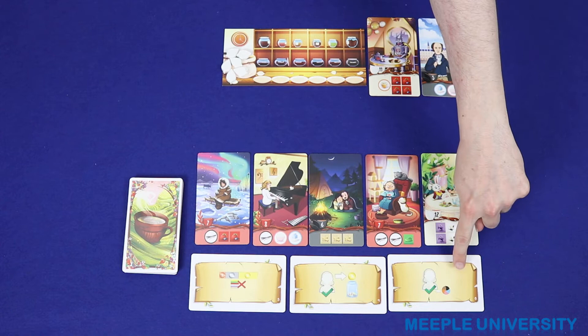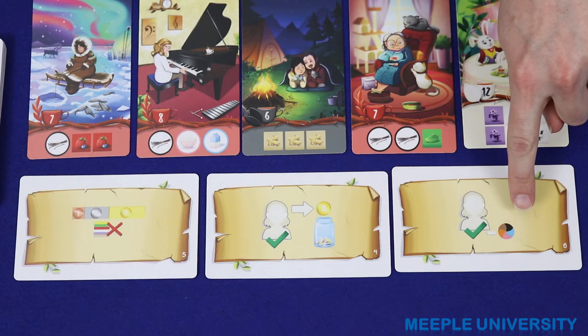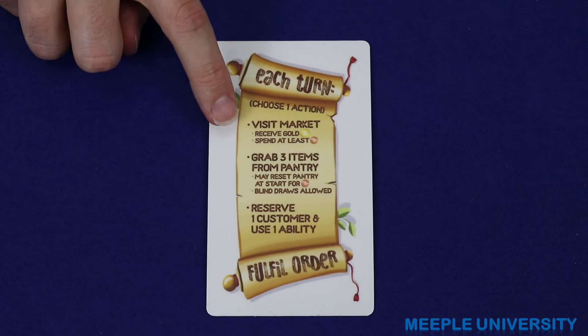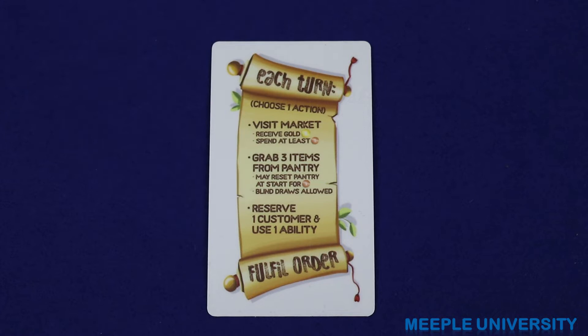For example, one bonus action lets the player fulfil a customer order this round with one fewer pantry item, and another allows a player to reset a certain type of flavour tile in the market. In summary, on each turn you will do one of three actions: visit the market where you spend money to gain flavour tiles; visit the pantry where you can take pantry items for free; or visit the customer area to reserve one customer and use one free ability.